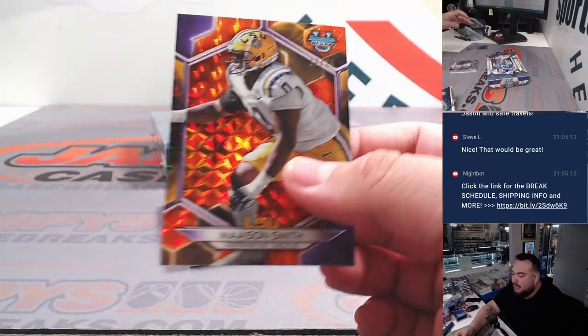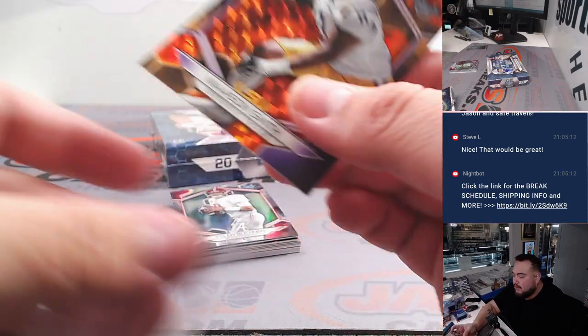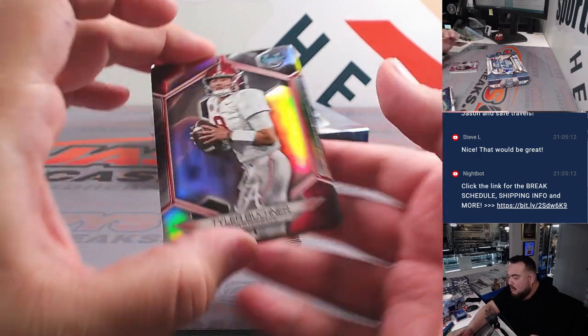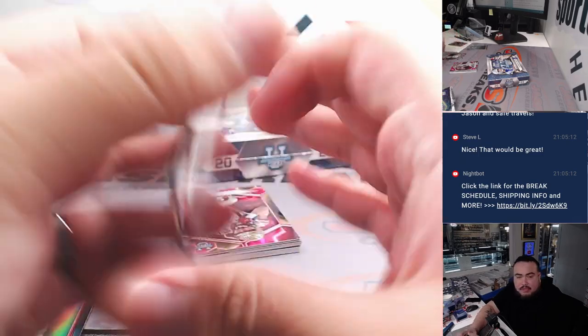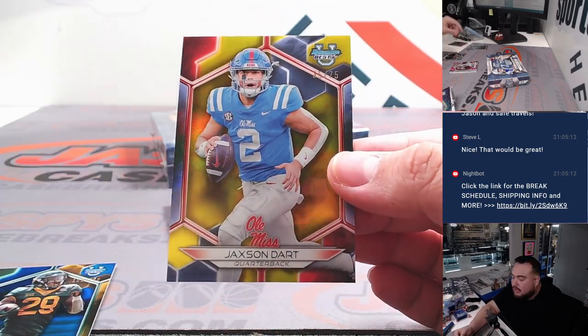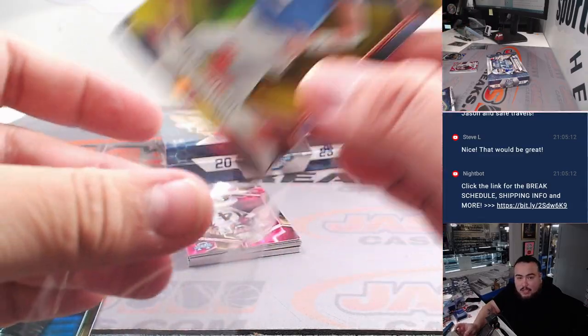Then we have a Mason Smith to 25, letter M going to Steven. All right, then we got Tyler Brookner for letter T going to Steve, Richard Reese letter R going to David, and then Jackson Dart to 75, letter J going to Nick.